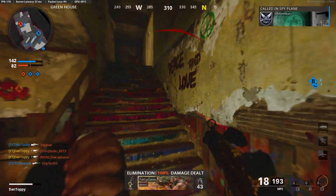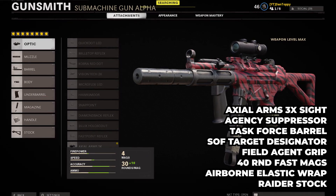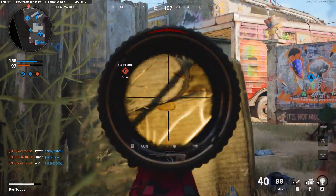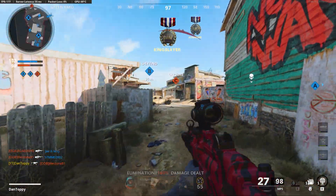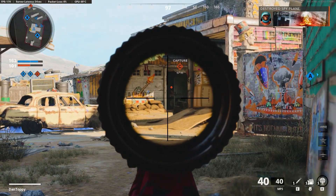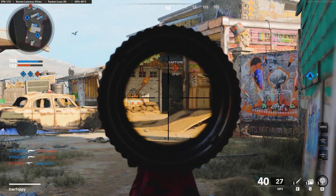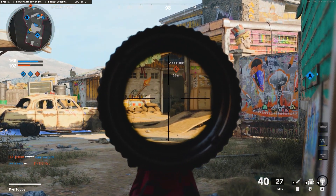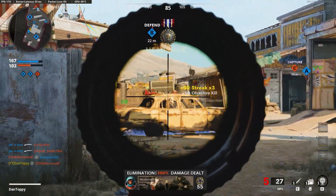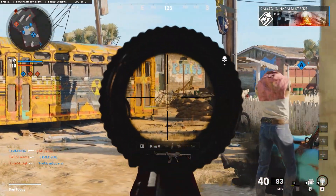For the long shots challenge, you're going to need the gunfighter wildcard so you can have 8 attachments: the axial arms 3x sight, the agency suppressor, the task force barrel, the SOF target designator, the field agent grip, the fortune round fast mags, the airborne elastic wrap, and the raider stock. This will help you get kills at longer ranges, because you need kills at extreme ranges for them to count as long shots. They need to be full kills — not an assist or an elimination. You have to get the full kill otherwise the medal won't pop up on screen and it won't count. You need 50 long shot medals for the Geometric challenge to be completed.